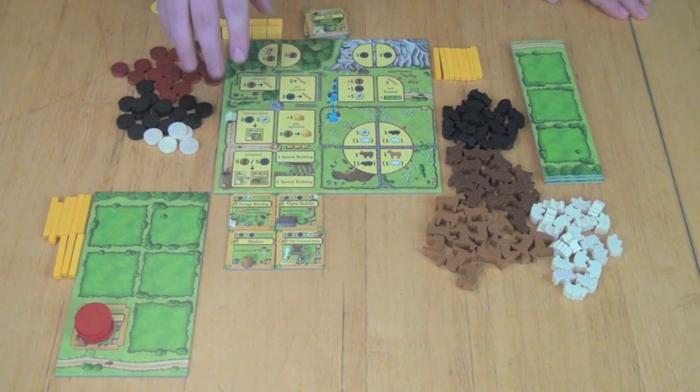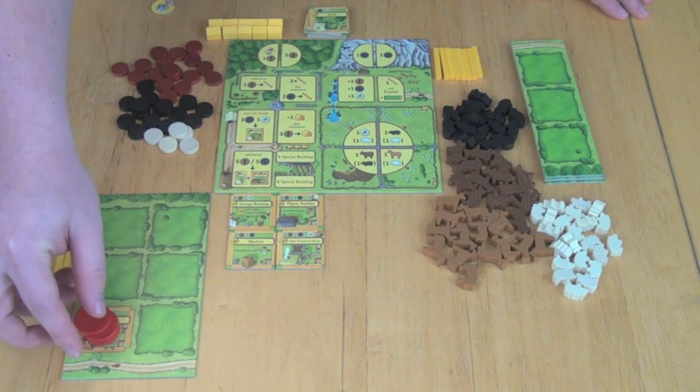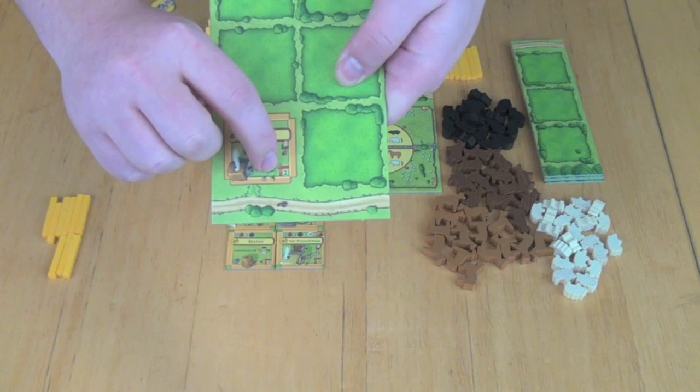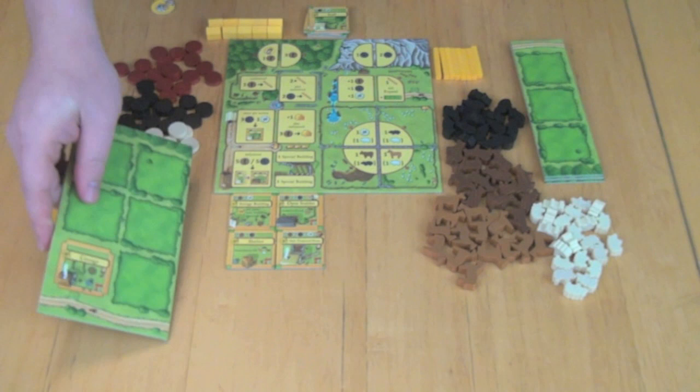Here you can see the setup for Agricola: All Creatures Big and Small. What we have here is a central main board where players are going to be placing their workers. Each player will have three workers in order to take different actions, which are all printed on this board. Each player is going to have their own little farmstead with a cottage on their farm. The cottage is worth zero points, and in the bottom right-hand corner it can hold one animal, much like your house in regular Agricola. You do not need homes or buildings to hold your workers — they all live in this cottage, so that's different than Agricola.